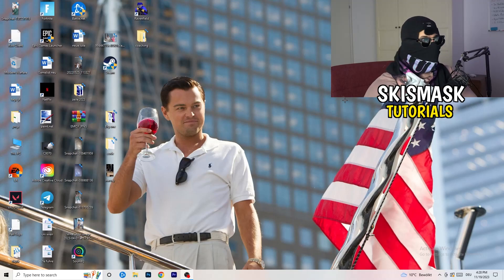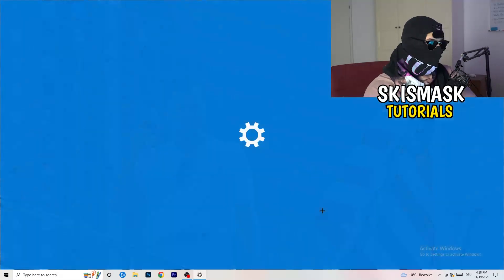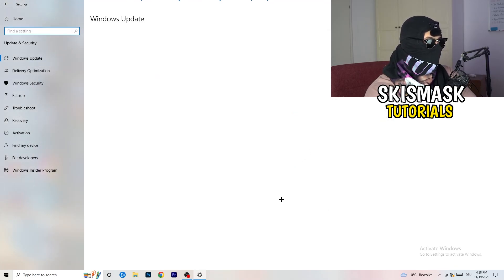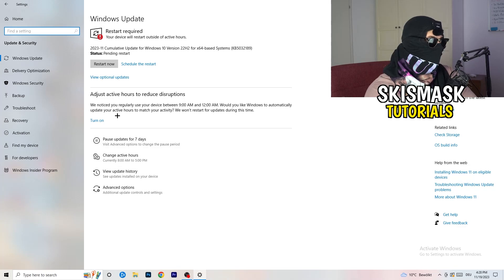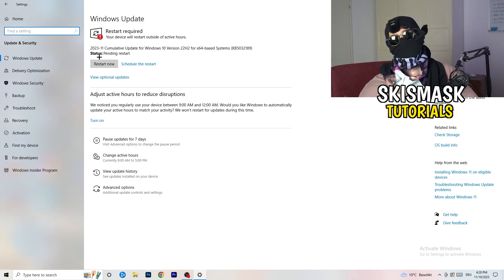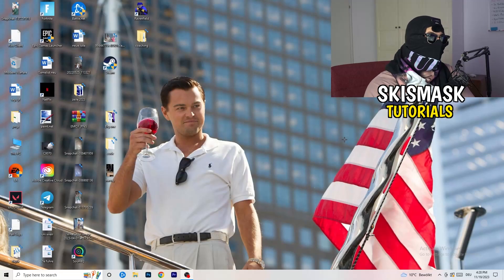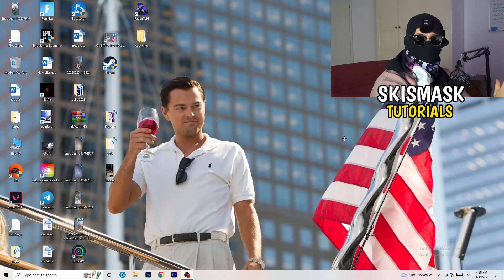Sometimes the issue is related to Windows itself. Go to Settings, then 'Update and Security.' Restart your PC and make sure your Windows version and drivers are up to date, as connection issues can sometimes be caused by outdated drivers. Updating to the latest version can help a lot, so once finished, restart your PC and launch the game again.